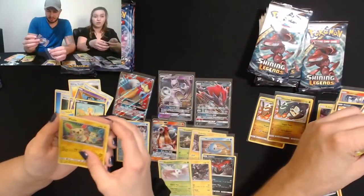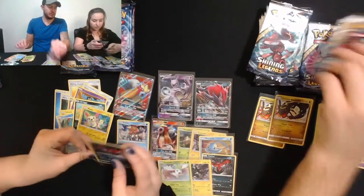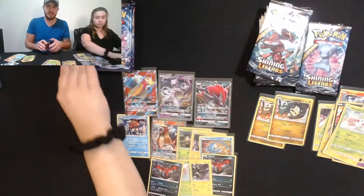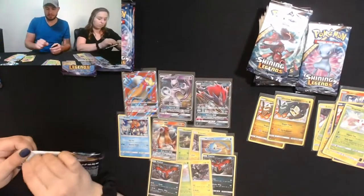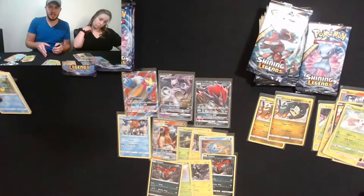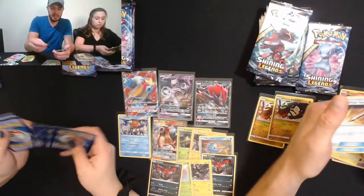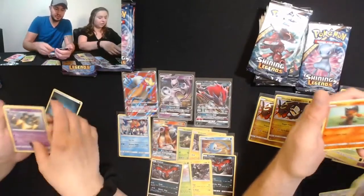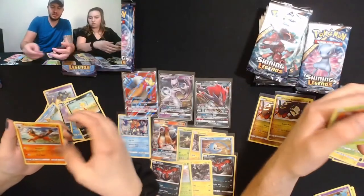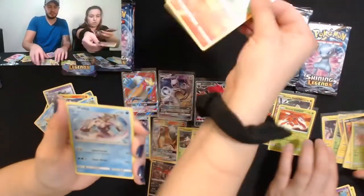I really want the Shining Mew out of this set. We got another one of those — I just pulled another Shaman too. I remember collecting first gen — all the original sets from Base, Jungle, Fossil to Neo Revelations and Expedition. Long story short, those never made it and I'm very upset about that. I'm having a hard time — Shroomish, Golett — oh, another Shining Genesect! I'll keep taking the shining cards.